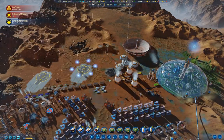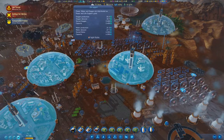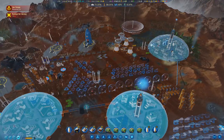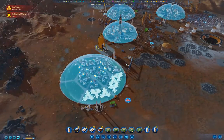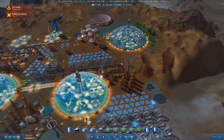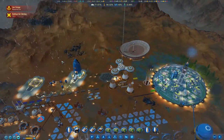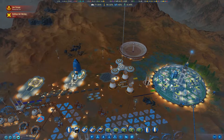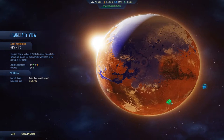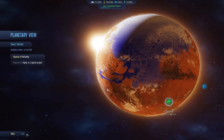We have a rocket coming home — good. We've got low concrete because we just built a bunch of stuff, or queued a bunch of stuff up to build — that's fine. We have the excavator running, so that will definitely catch everything up for us. What we can do is go up here and find the ice asteroids and send that expedition.